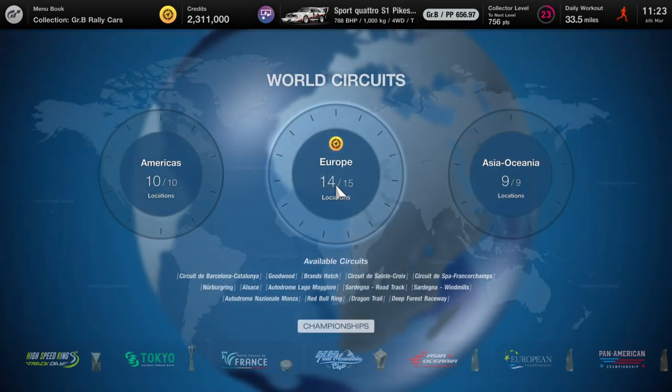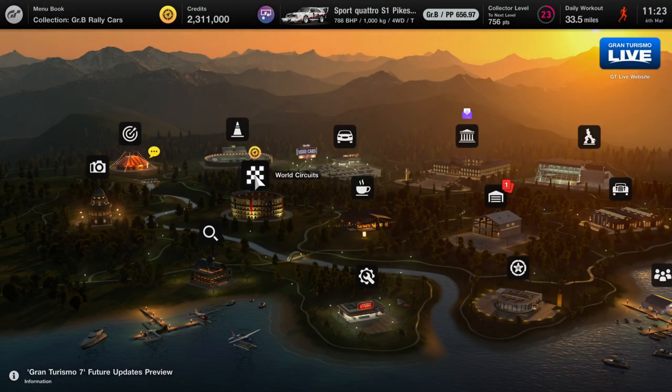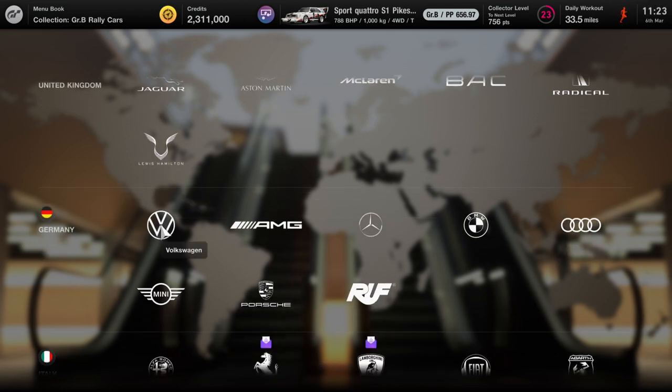Back from Skullbusters and today we're on Gran Turismo 7. This is going to be the trophy guide for 'Let's Go Carbon Neutral.' What you have to do is simply buy an EV car — an electric car. Here it's going to be the cheapest electric car if you don't want to spend a lot.